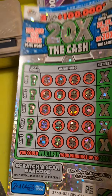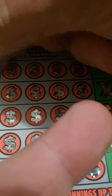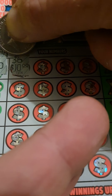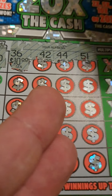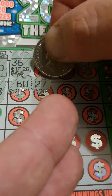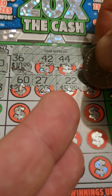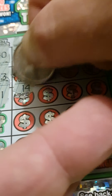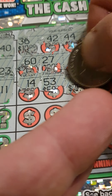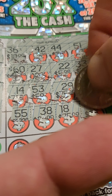Lucky numbers: 40, 36, 42, 44, 51, 23, 60, 27, 22, 30, 30, 11, 14, 53, 29, 31, 58, 55, 38, 18, 49, 45.